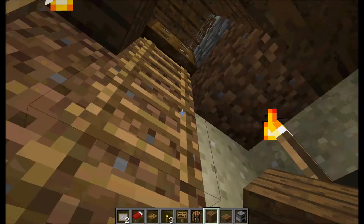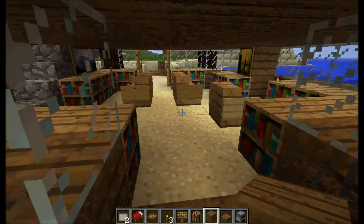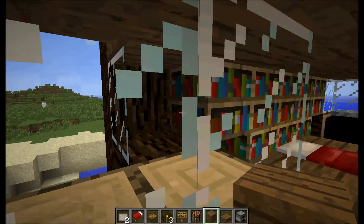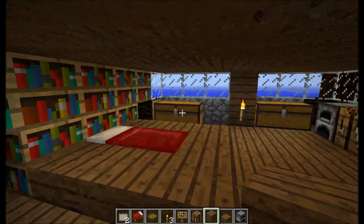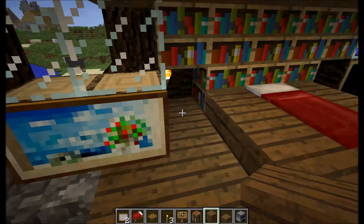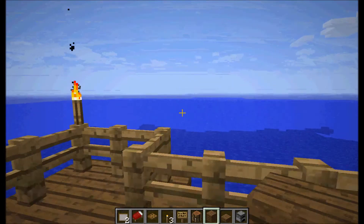Here you have the secret chamber. So as I was saying, you have a pretty nice mix of spruce wood and cobblestone with planks and also the original wood. Here you have the little bed upstairs with paintings and the balcony. Pretty nice.